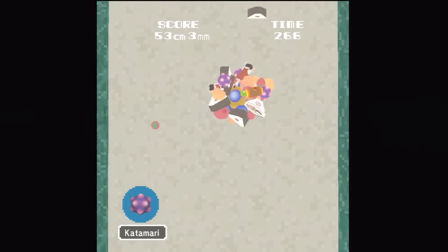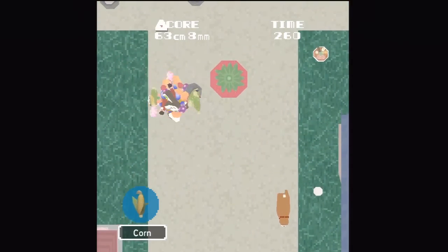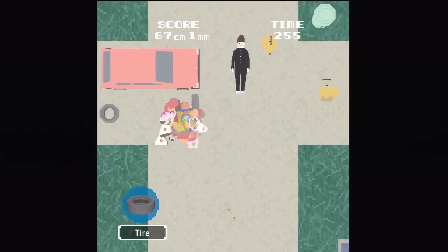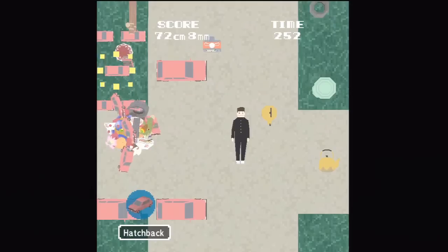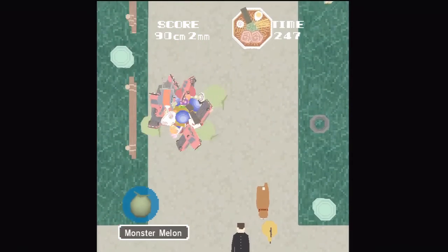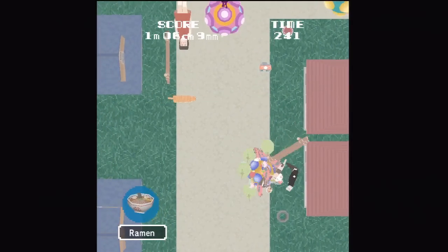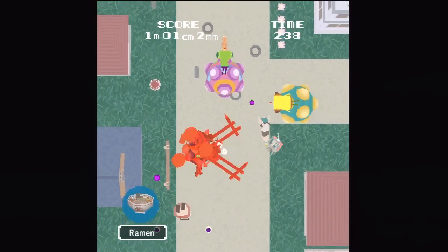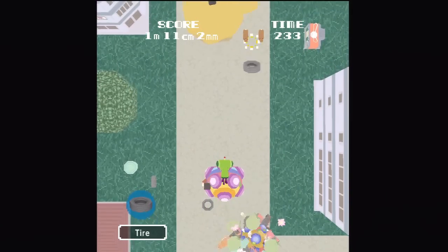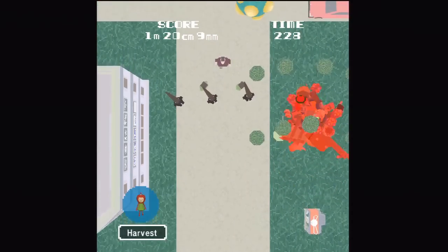You'll lose a ton of objects and a ton of size every time you get shot, so if it happens to you more than a few times, you're not going to be able to complete the stage. Eventually you're not going to die instantly once you're shot — you're just going to lose objects. But you'll get to a point where you're smaller than you need to be to progress and get pushed off by objects you would be able to roll up otherwise. Also, the game zooms out as you become larger, like it does in all forms of Katamari Damashi.